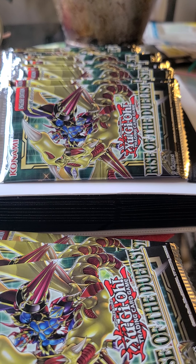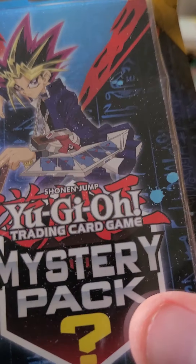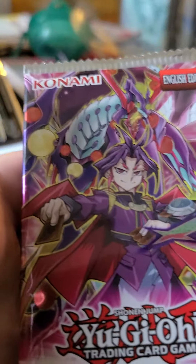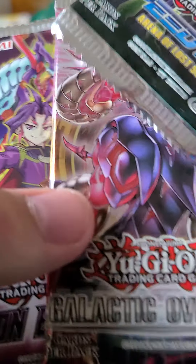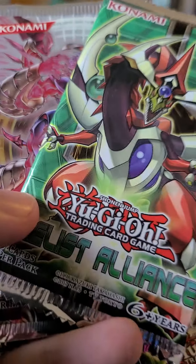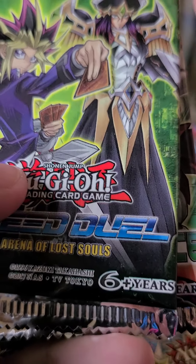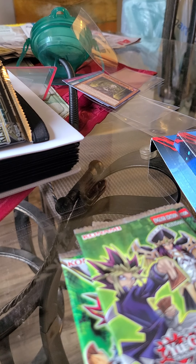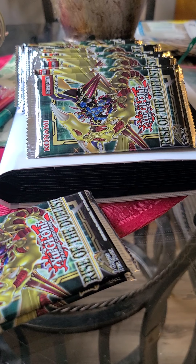We have a Yu-Gi-Oh mystery pack, and we also have two Kaiba packs, two Yugi packs — wow. Duelist Alliance, Fusion Enforcers — oh my god, we could pull an Invocation out of that — Galactic Overlord, Duelist Alliance, and Speed Duels: Arena of Lost Souls. That's a new one. Let's start off with Duelist Alliance.